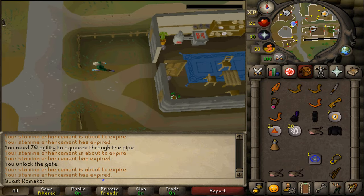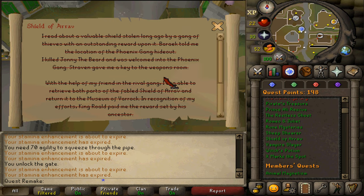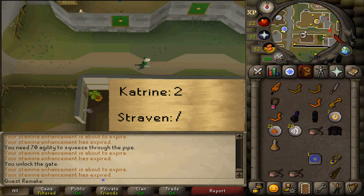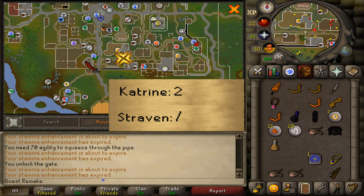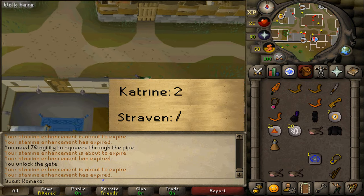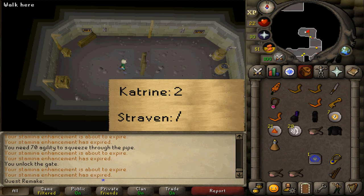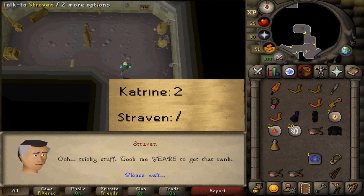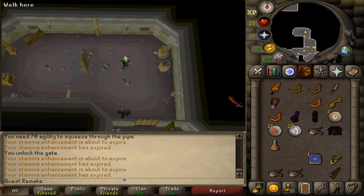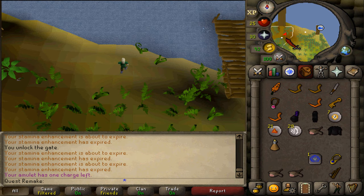Next we will need to talk to our thieving clan leader. Check your Shield of Arrav quest guide to confirm which gang you are in. If you are with the Phoenix Gang, go east and talk to Straven. If you are with the Black Arms Gang, run west and talk to Katrina and select option two. Then make your way to Brimhaven — I'll be using the Musa Point teleport.